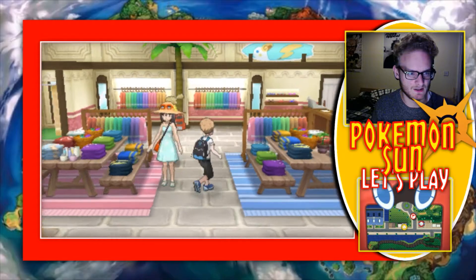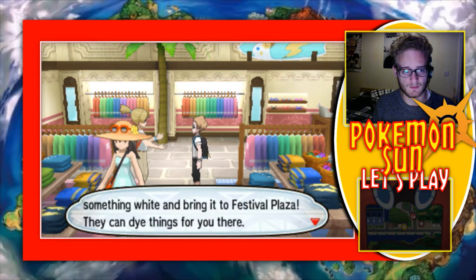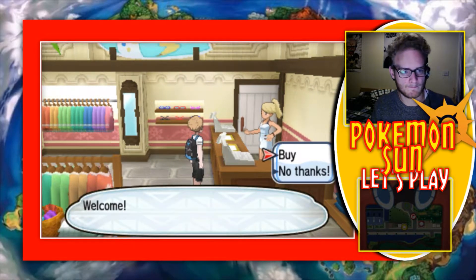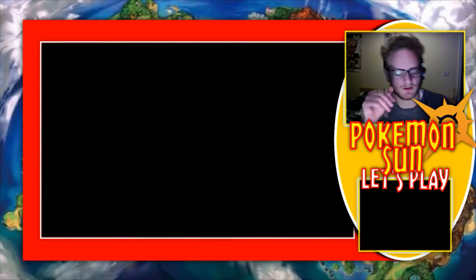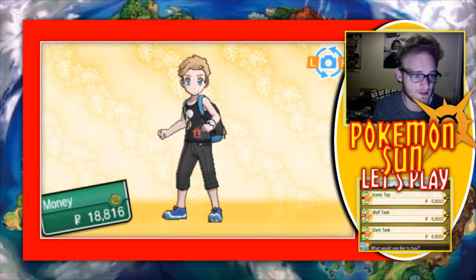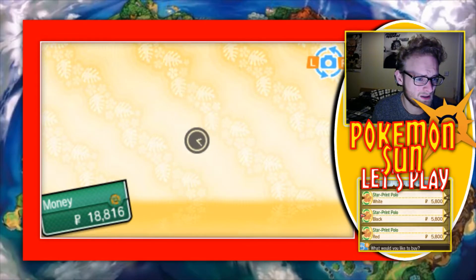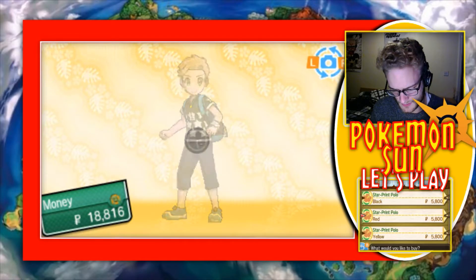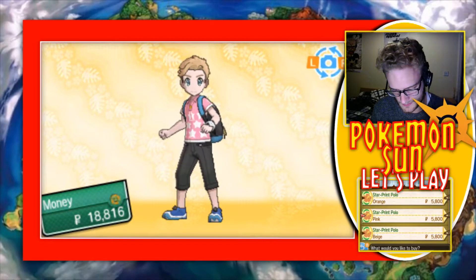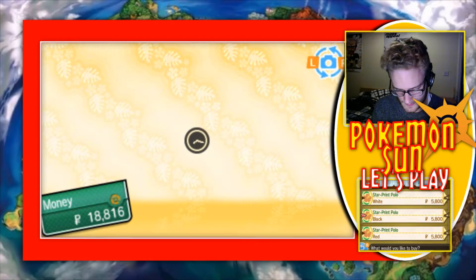You can't dye clothes here — if you want to dye clothes, you've got to buy something white and bring it to the festival, and then they can dye things for you. Oh, they can dye clothes — that's pretty cool. Let's look at the little bit of swag that we can get here. Iconic top, wolf tank, dark tank, star print polo. Oh damn okay — it looks funky as hell. I might get one of those star print polos. They look funky as hell. Must have a black one.